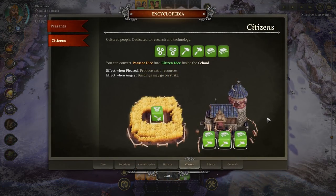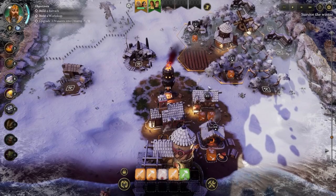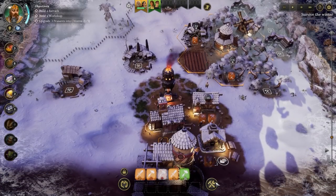We'll cover construct dice later because that's going to require a building we don't even have yet - they're forged. Citizens: cultured people dedicated to research and technology. You can convert peasant dice into citizen dice inside a school. Effect when pleased: produce extra resources. Effect when angry: buildings may go on strike. Now, it's at this point we can actually start getting into research. We first need to get a workshop, and we'd need three citizen dice to use it. Citizens have two research faces, but we need three in total to generate any research. However, they have one work face with a power of two, which means a single citizen could work a field by themselves.